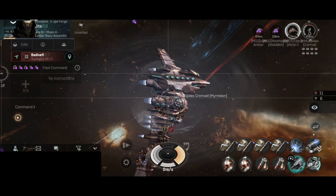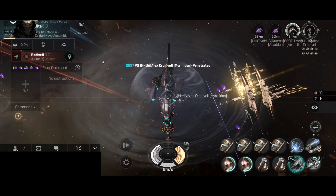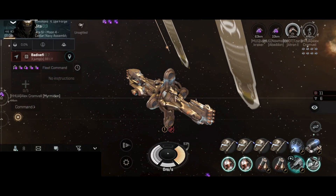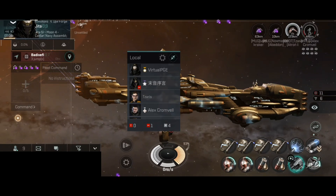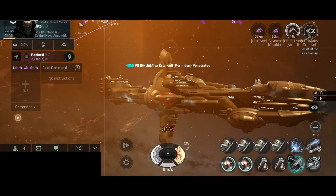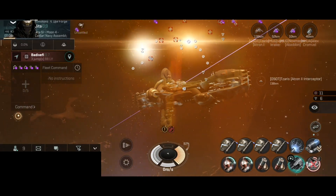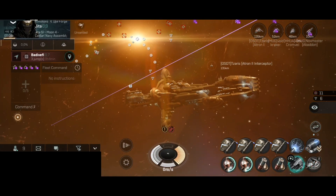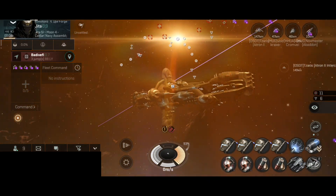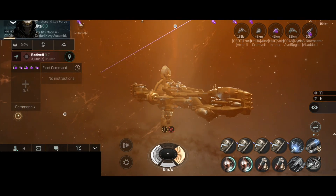One interceptor has also joined the party. The Murmiron is shooting at our bubble but they are slowly going down. The interceptor decided to quickly take range and left the Murmiron. We have some other neutrals in local. The Murmiron has been destroyed and the interceptor is way too far away for my railguns, although I believe that interceptor will come closer a little bit later.